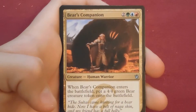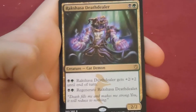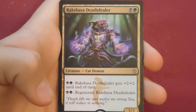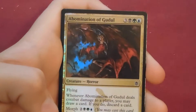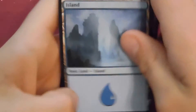Pack: Mystic Monastery, Bear's Companion, and the rare is Rakshasa Deathdealer — and there's a foil! Really cool card, black and green. You can pay black and green to give him plus two plus two, or regenerate him, and he's a 2/2. And there's a foil Abomination of Gudul — looks kind of funky, the art is like a poop.